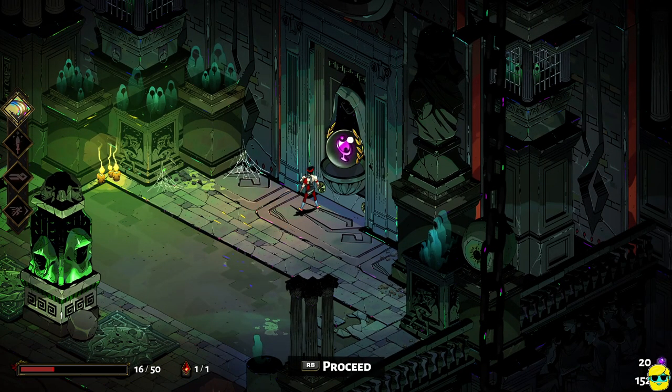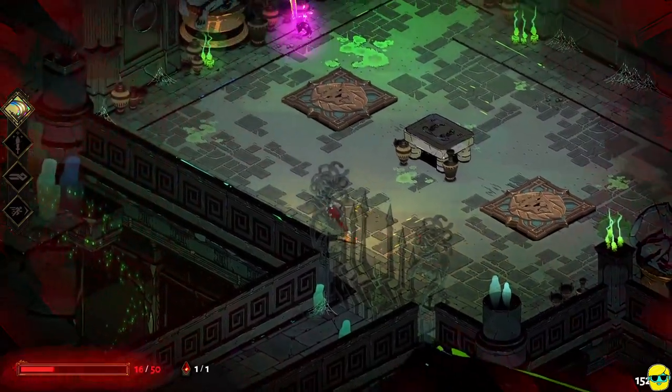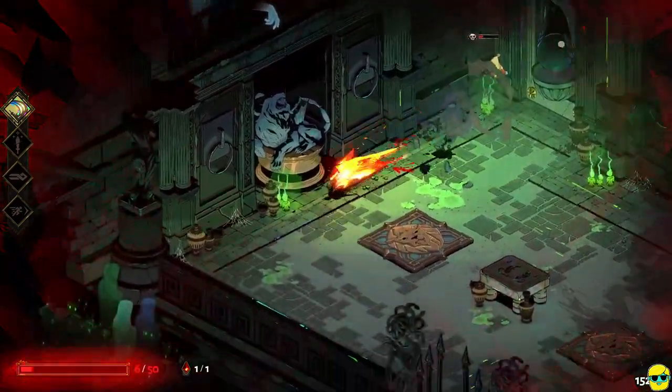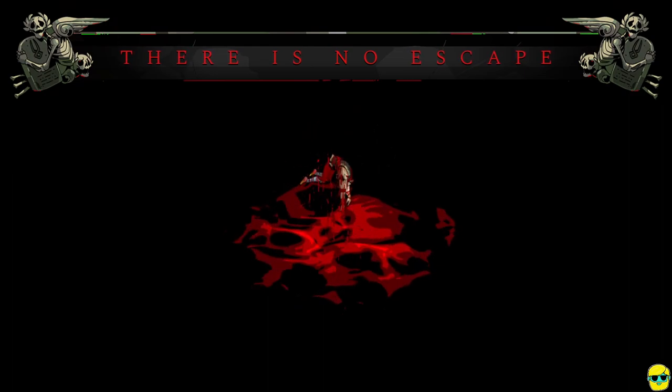Now we have a new god or goddess that we can try to gain the favor of if we can clear this room. But I got hit by something — oh my goodness, it's all over. There is no escape. So I'm dead. Game over, right?